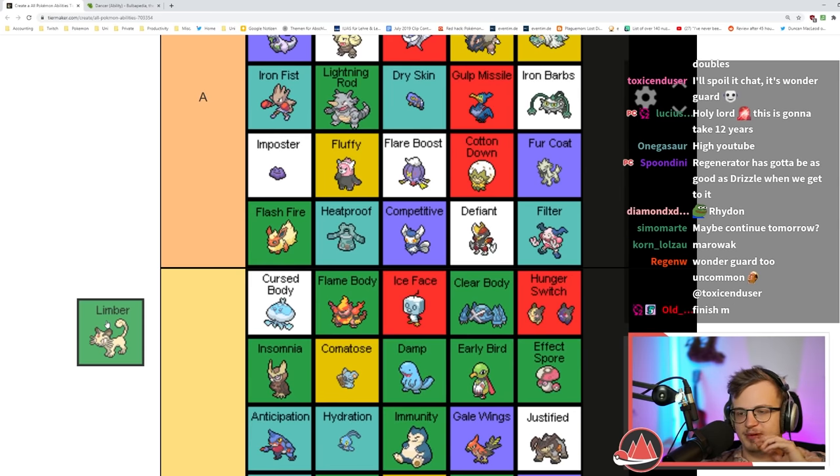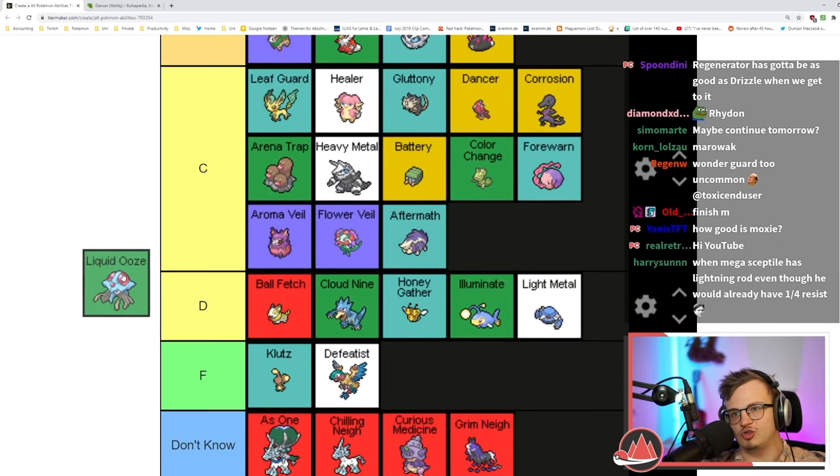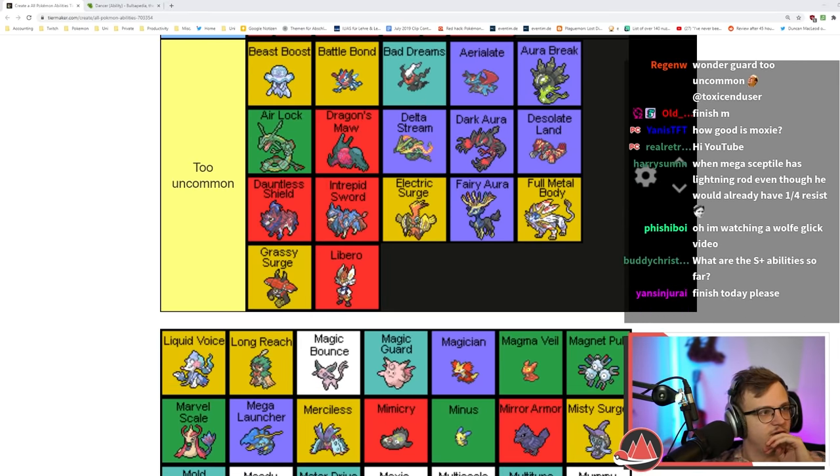Limber prevents paralysis — better than preventing poison but in my opinion worse than preventing sleep. Liquid Ooze makes draining moves deal damage instead of healing — super niche but useful sometimes.